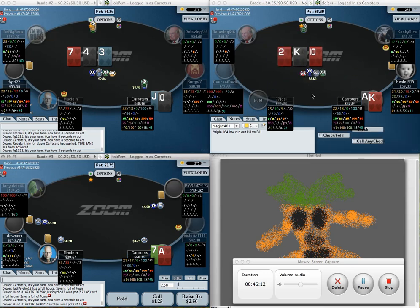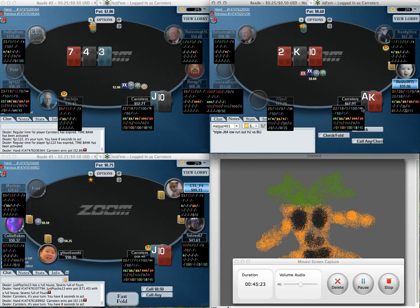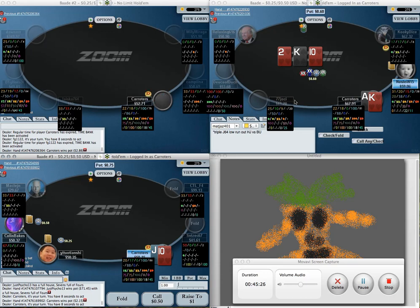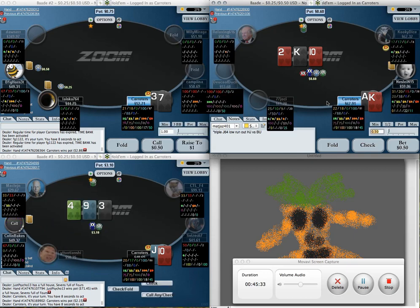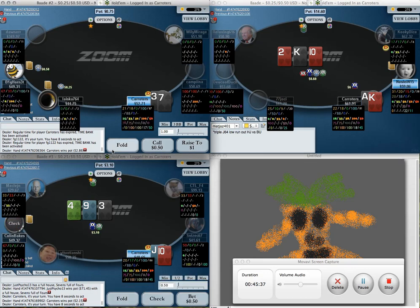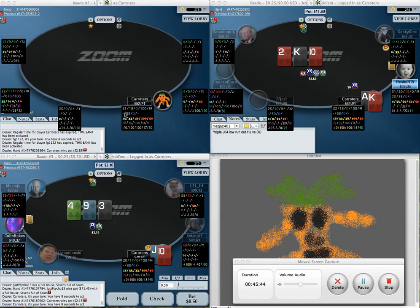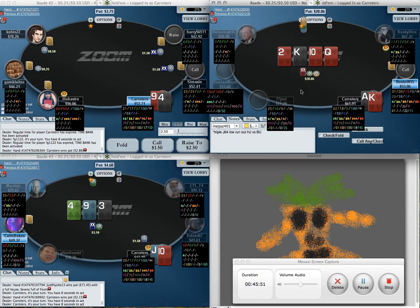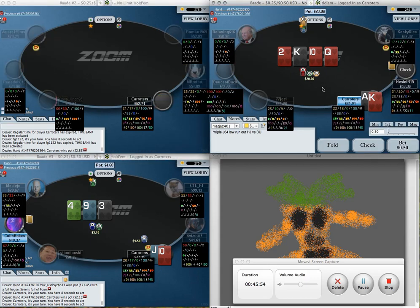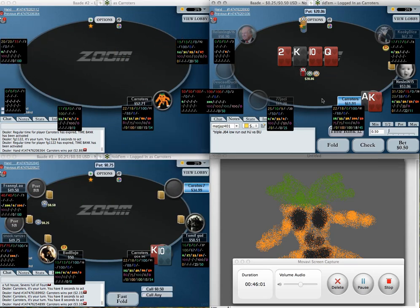I can just cold call this 3-bet with ace-king — not super happy about it because it comes in from the small blind against under-the-gun. I don't know how thin this is actually — it may be that I should check at some point, and if I am checking at some point maybe that should be the flop. It's a weird spot I'm not really used to playing.